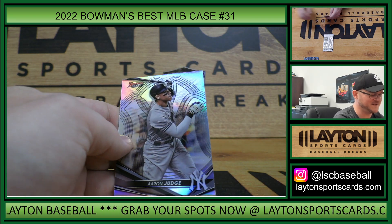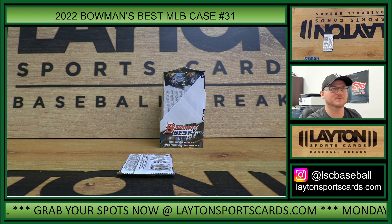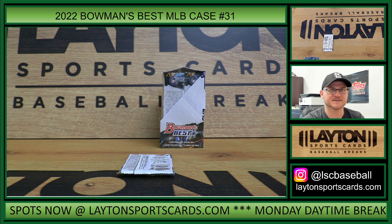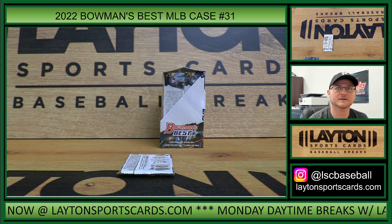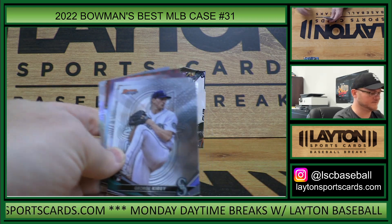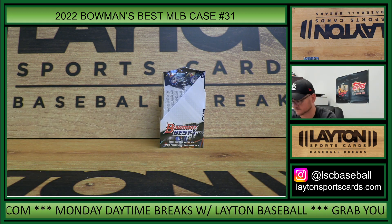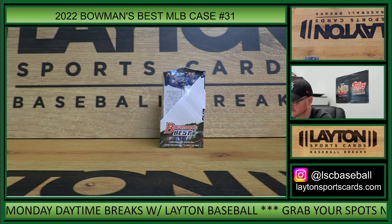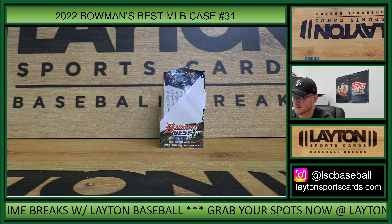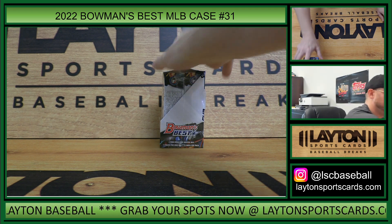It's Churio elements and Aaron Judge. We have three to go on our next Bowman's Best: Cubs, Phillies, and Giants. Cubs are on sale at 49, Phillies are on sale at 69, Giants are on sale at 59. Koloss rocker and Chisholm - here we go.